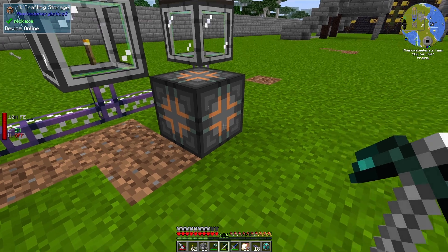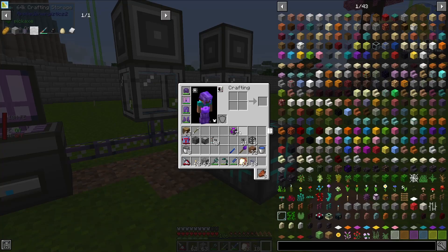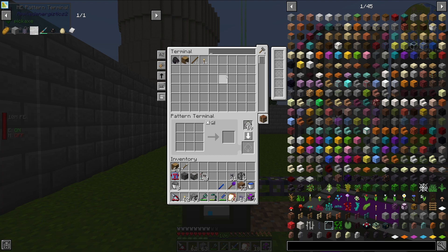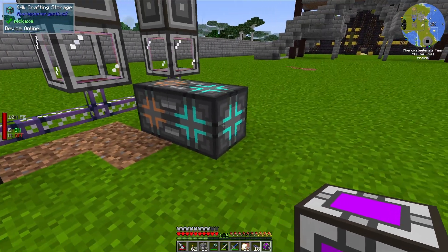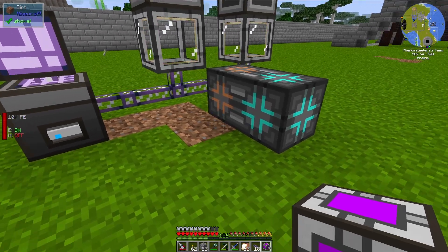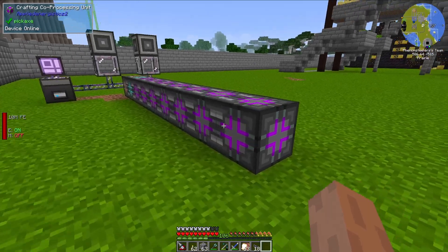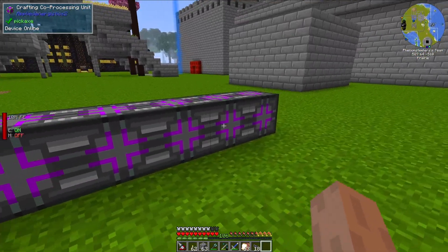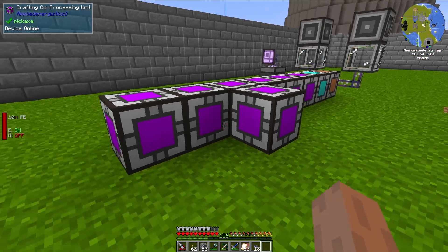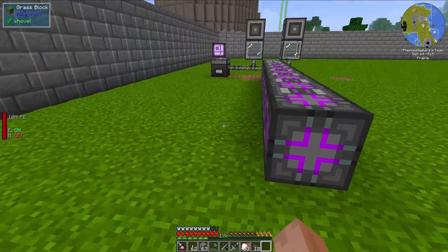Even if you have more crafting storage, it can only do one thing at a time. But if you add these crafting coprocessors, that allows the system to actually be able to do more at a single time. So let's go ahead and add these on. Once again, this is a multi-block structure. I'm not sure if there is a limit to how long they can be, but they do need to be ordinary shapes — if I were to add one here, that is an invalid shape. So let's go ahead and throw this down.